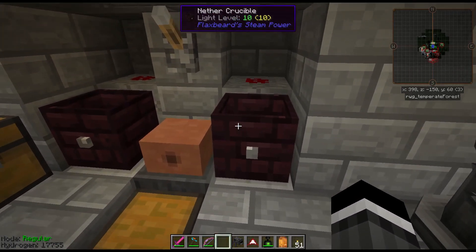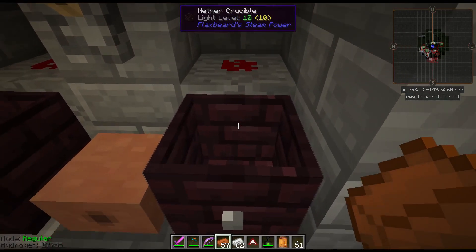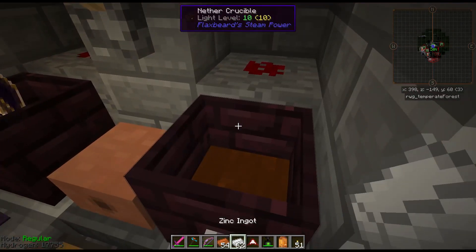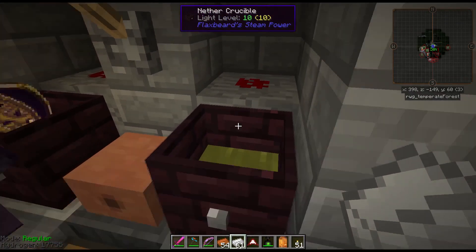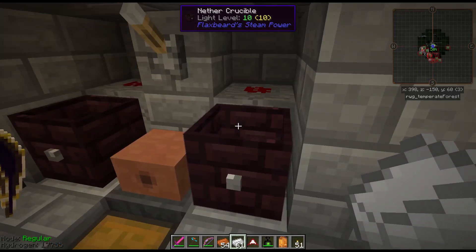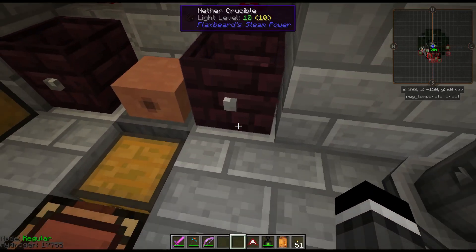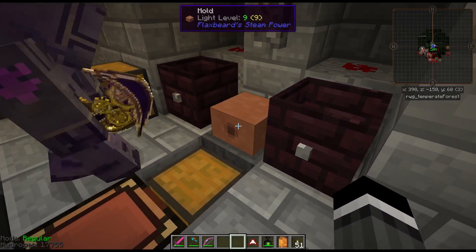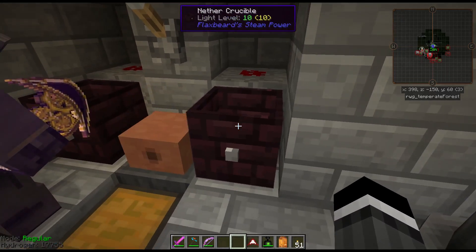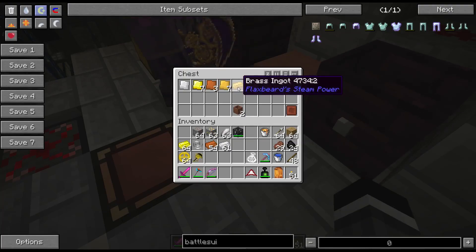Over here is more Flaxbeard's Steam Power — an early game way to make alloys. Flaxbeard's is all about brass: put three copper and one zinc in and it changes color and becomes brass. These are nether crucibles, which don't require lava — they melt the ingots directly. Note: ingots, not ore. You put a mold here with the ingot cast, right-click and it pours into the mold, then the hopper grabs it and you have a brass ingot. You can also make plates and other things with it.